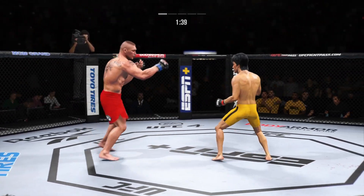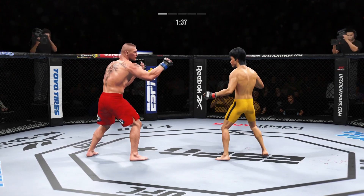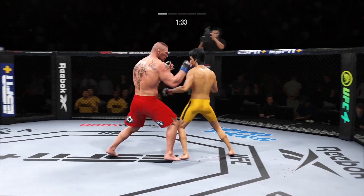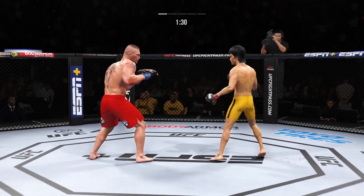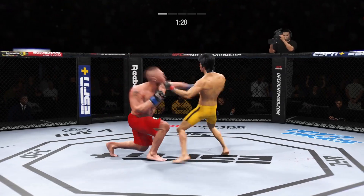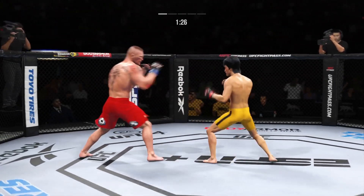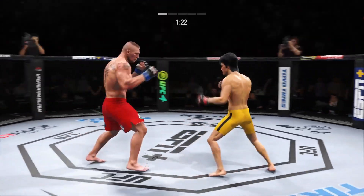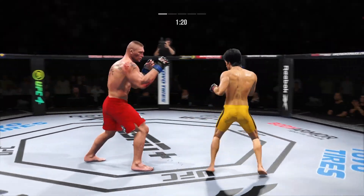Lesson one in boxing class — hands up, chin down. He landed a beautiful straight punch there. He's got an edge in reach and certainly is making it count in this one. What a punch. He's cutting them down to size with these beautiful leg kicks.